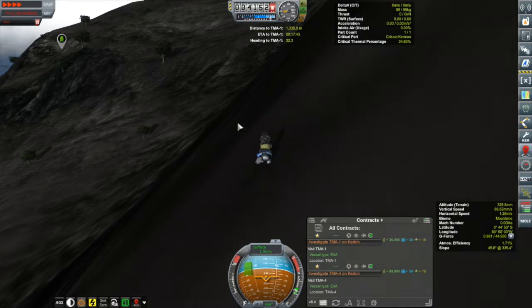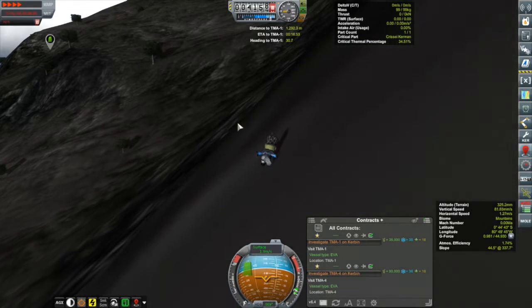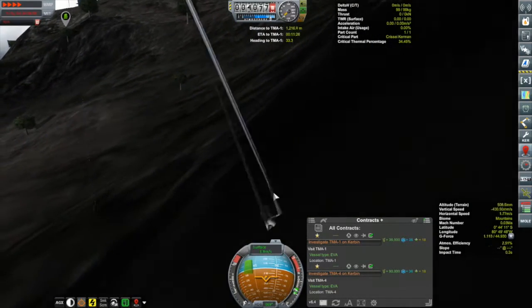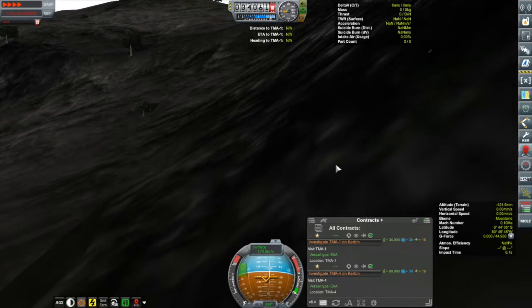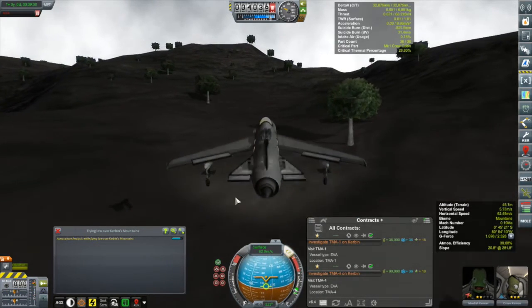Unfortunately, during Chrissy's hike over to where the anomaly was, Mr. Kraken decided to have a say in this. Death by spaghettification - it is not the cleanest way to go. I didn't want to end that way, so I went for attempt number four. This one was at least a landing you could walk away from.